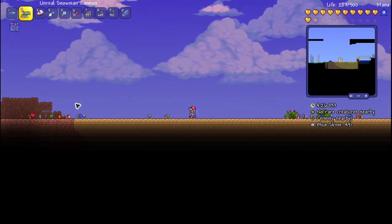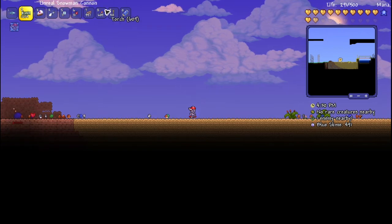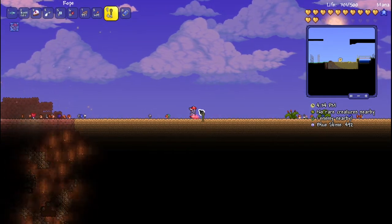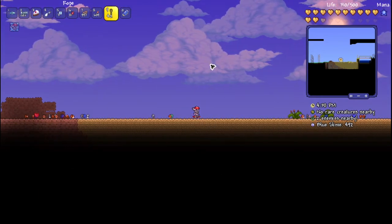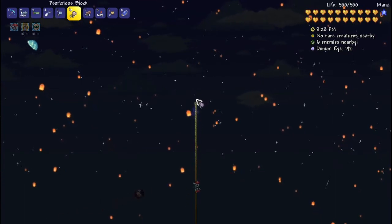Now the next step is to set up the spawn surface for the enemies. I like to have it about 40 blocks off the ground. To do that, just get 40 ropes and build upwards until all the ropes are gone, then build the spawn surface on top of that.